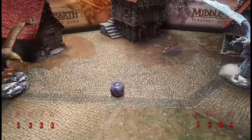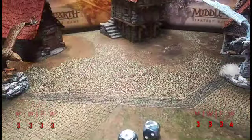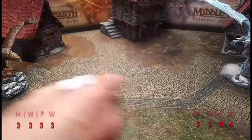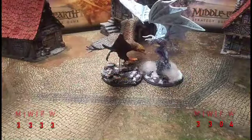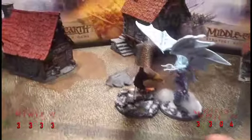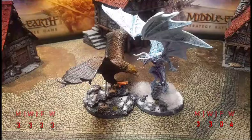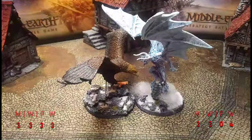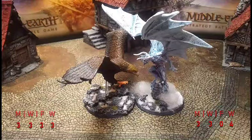Priority for turn one — Gwaihir takes it with a six. Gwaihir takes his courage test and passes on a five. We're moving them both in for the sake of the camera. Gwaihir gets the charge, which means Gulhavar does not — so Gulhavar is not going to knock him down, and Gwaihir's higher fight value is going to be important here. We've got three dice from Gwaihir up against four dice from Gulhavar.